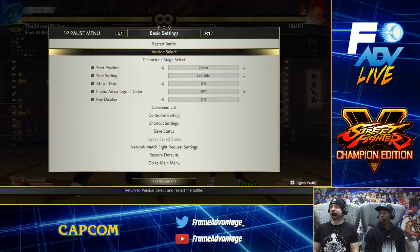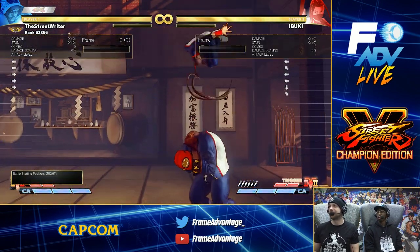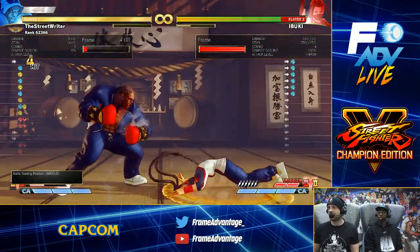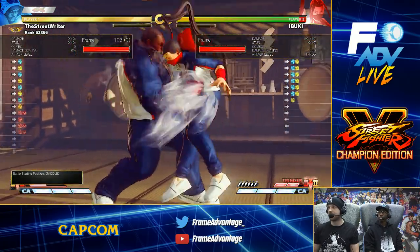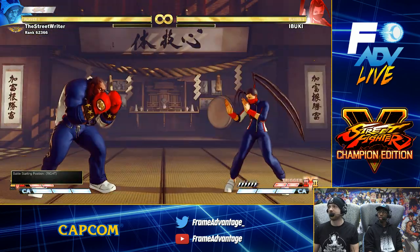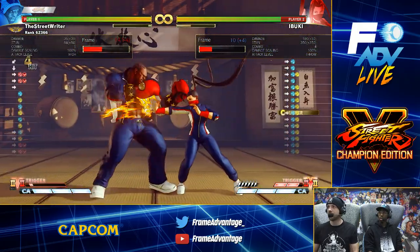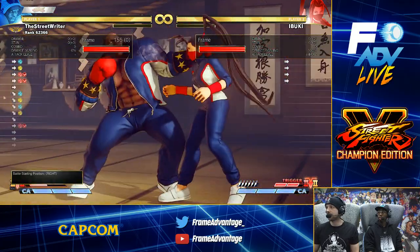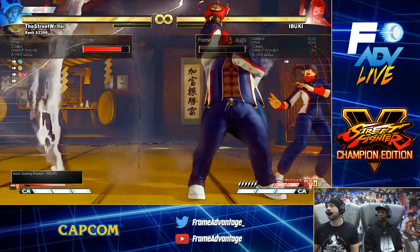They basically buffed the hell out of V-Trigger 2. Outside the corner first — I'm gonna try a free trade. I mistimed it. I don't know if it works outside the corner. Inside the corner though, you gotta hold that because the guy becomes active too early — you gotta walk forward a little bit.